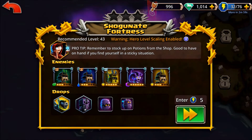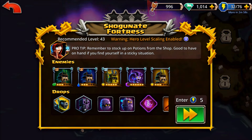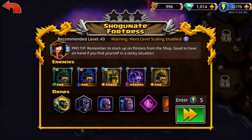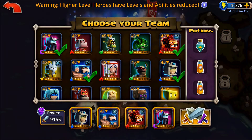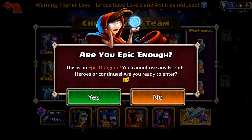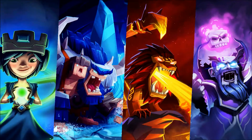Shogunate Fortress has a bunch of samurai, so anytime you need to do armored heroes or armored enemies for a dungeon or event quest, it's also very popular out here. This is sort of a rainbow dungeon as far as the boss room goes, so it doesn't really matter what kind of team we pick — we're going to have some sort of a disadvantage. I'm going to keep with my basic power team.